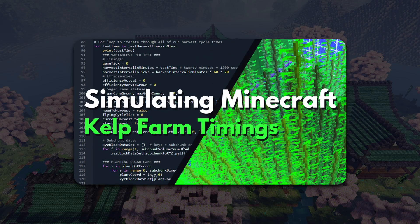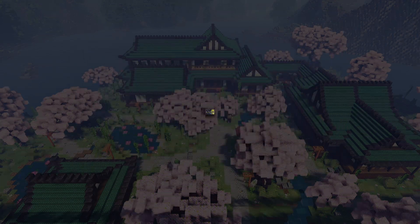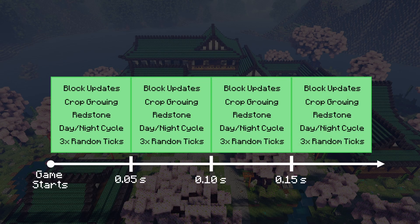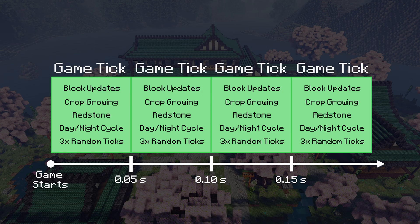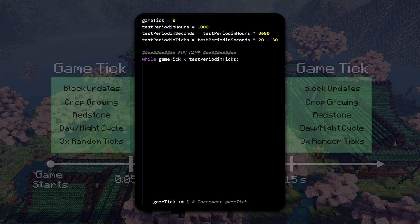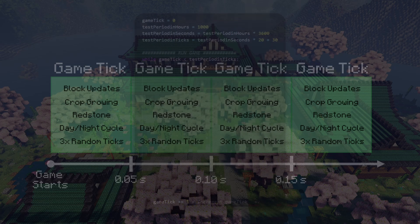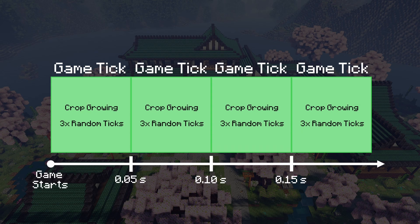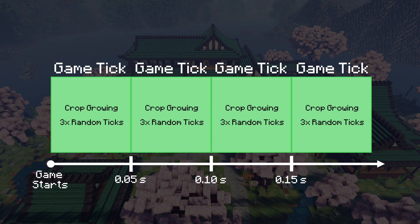I've covered this in my last two programming videos, so I'll run through this pretty quickly. Basically, the game steps forward in time, and during each step the game does something — like updating blocks, growing crops, lighting up redstone. Pretty much everything the game does happens during a step. These steps are called game ticks, and it's pretty easy to make a loop in my program where every time I run through the loop, that acts as one game tick in Minecraft.